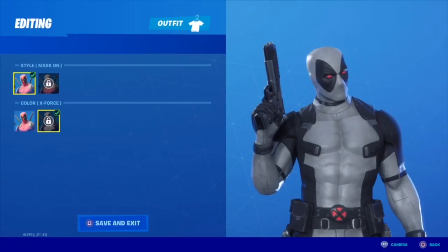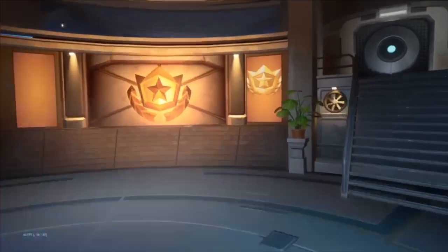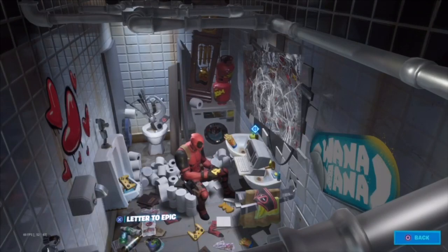Without much more to chat, let's get on to the challenges to actually get this style. The first challenge is very simple. You go into Deadpool's little hideout or lair in the Battle Pass room, and his shorts or underwear are going to be right beside the computer. You can easily get that.